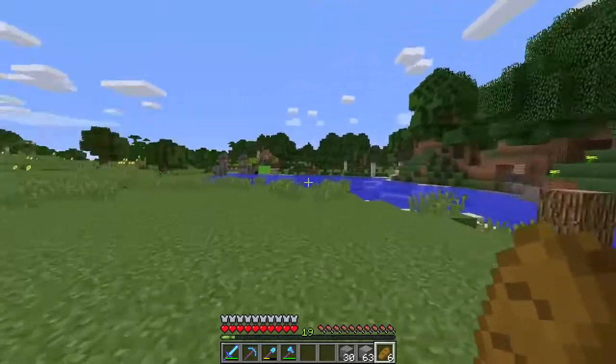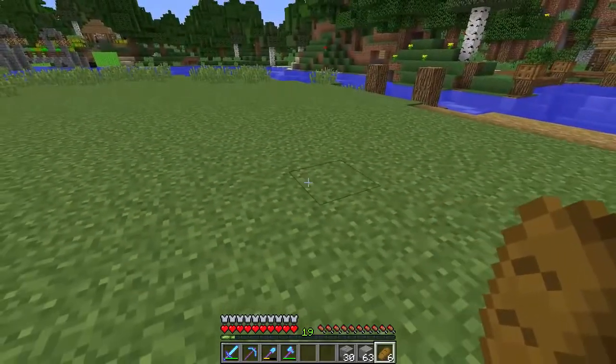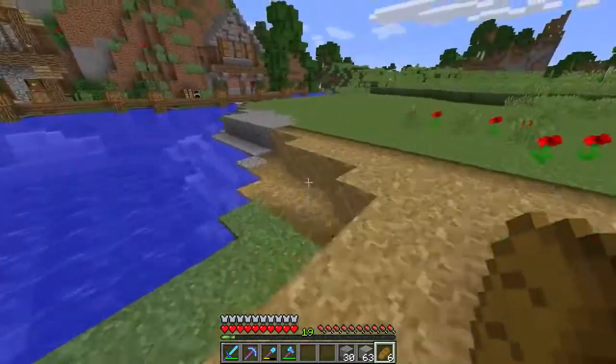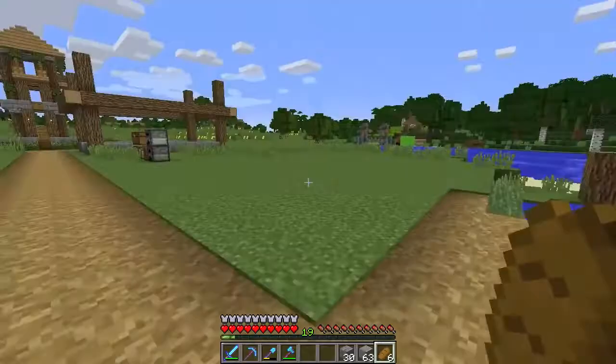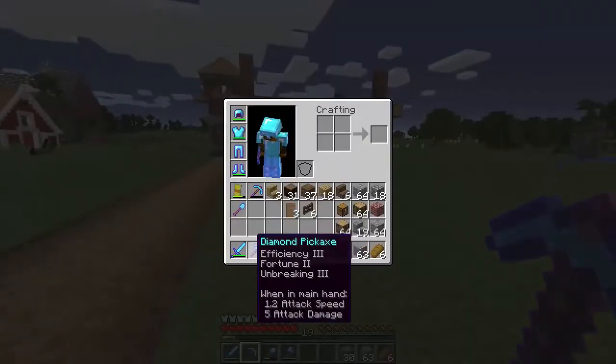Someone actually gave me great feedback — pretty much what I did was the corners of the bookshelf, I removed them and added them on the top, so it increased to a better enchant. So thank you for the advice on that, I appreciate it. Now we have a pretty nice looking diamond pickaxe.